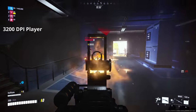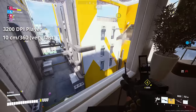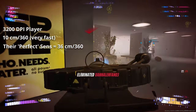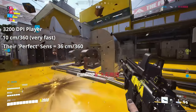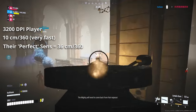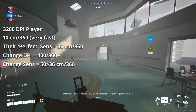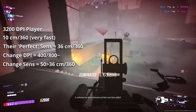Hypothetically, imagine a 3200 DPI, 10cm per 360 player who's always struggled with aiming. Let's give them a theoretical perfect sensitivity of 36cm per 360 for the game they're playing. If they only changed their in-game sensitivity to reach that 36, it would feel like moving their mouse through mud — impossibly slow. That mismatch between sensitivity and DPI creates discomfort, and their perfect setting feels terrible. But if this player dropped down to 400 or 800 DPI for a few hours or days, then tried 36cm — or even something like 50cm and closed the gap to 36 — that mismatch disappears. Aiming feels natural and comfortable, and now they have access to their perfect sensitivity.